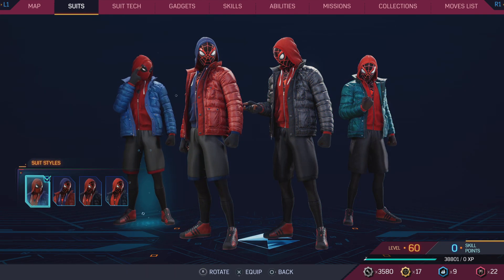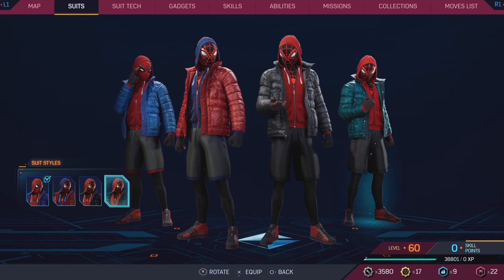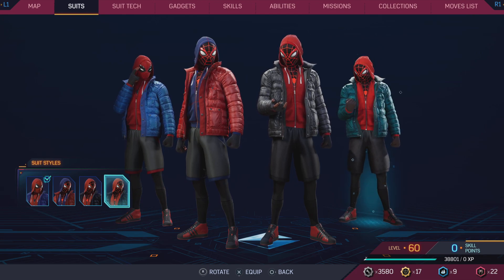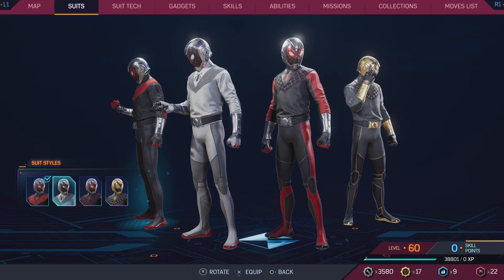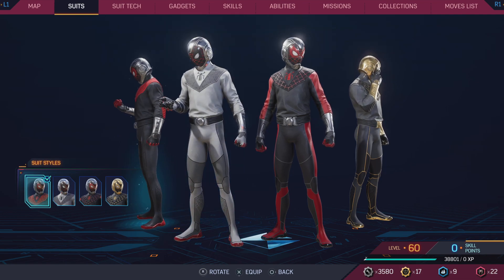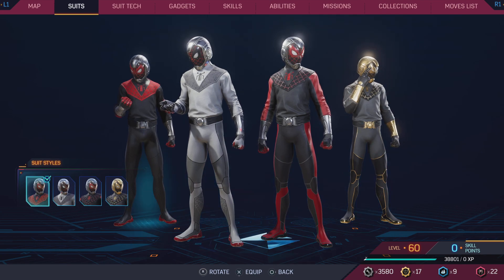Sportswear suit — 8.5 out of 10. It looks good, nothing really wrong with it. The Life Story suit for Miles — this is also terrible. It might be slightly better than Peter's because of the color palette on some styles, but still a 5.5 for all of them. They're all equally bad.